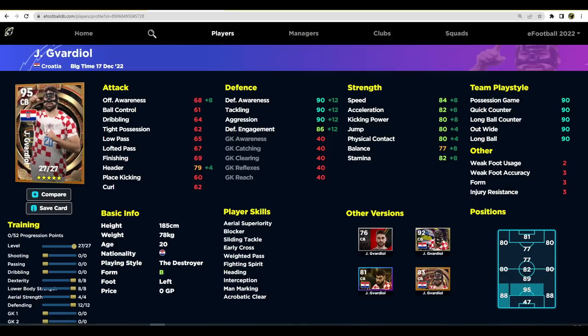For Gavardiol, my main training focus is defense, strength, and speed. I don't need him playing out from the back because I'll have other center backs for that. Maxing out defense with 12 points brings his defensive awareness, tackling, and aggression all to 90, which is insane.